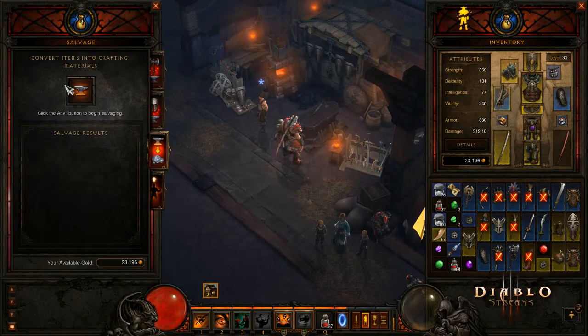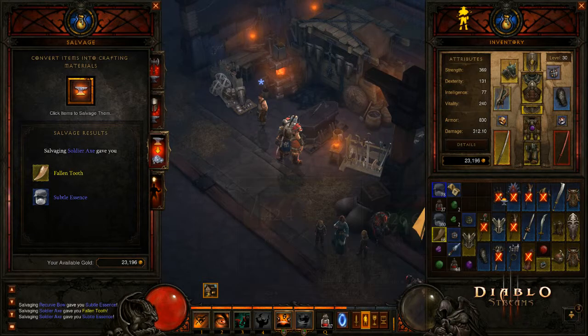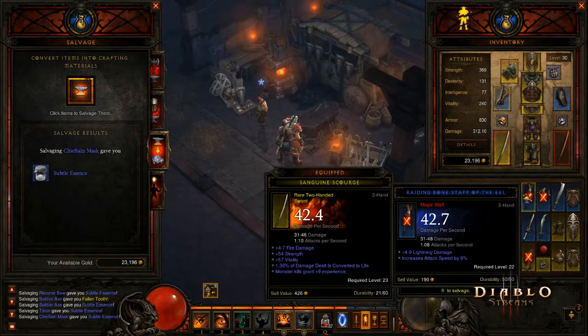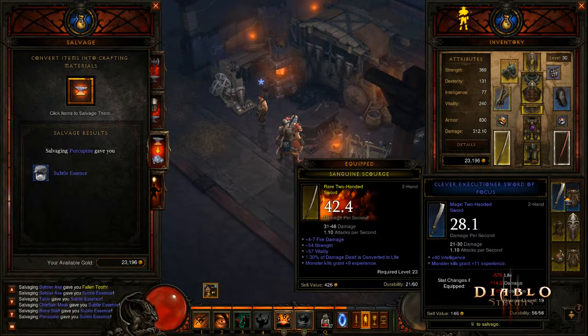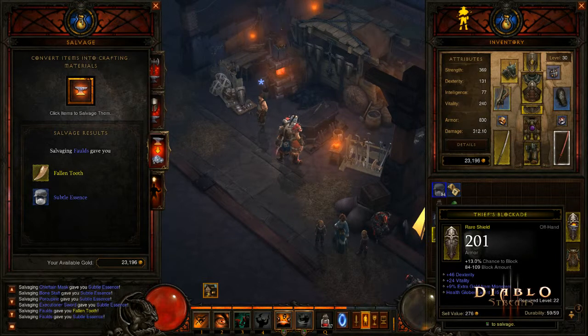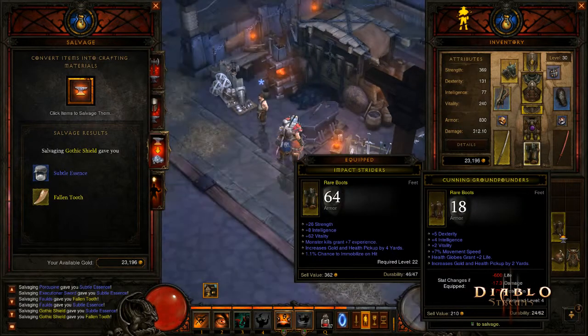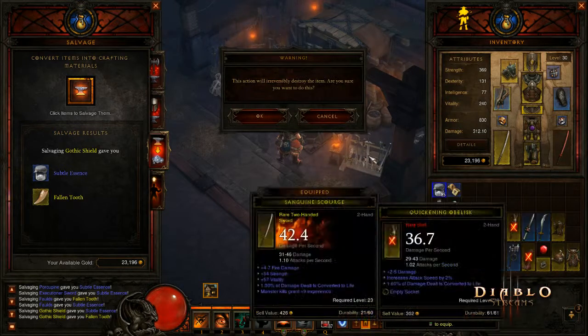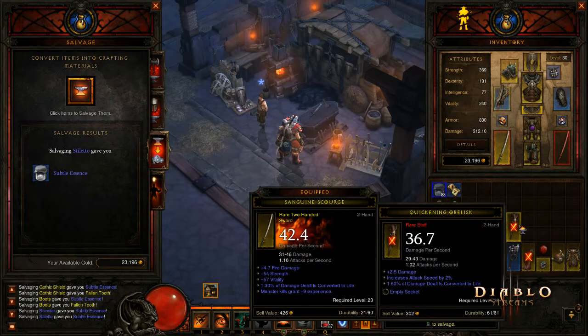Let's do some salvaging. Increased attack speed by 8% — that's level 22 though, I'm sure there's better. This was trash I think. I don't think anybody that needs dexterity wants that. This is a junker that we replaced.